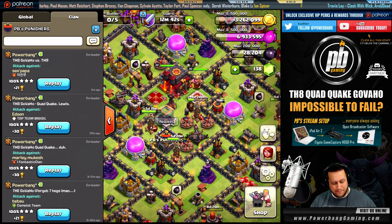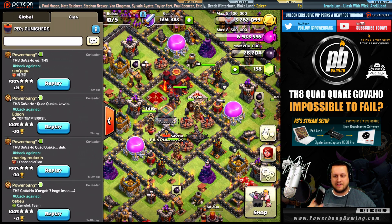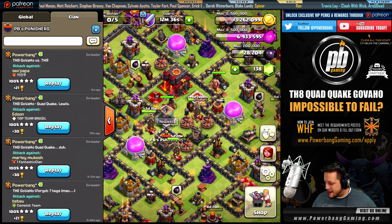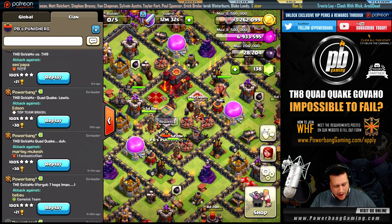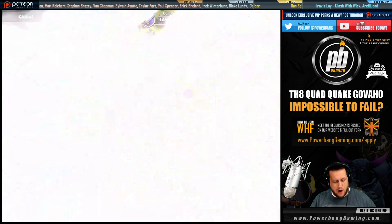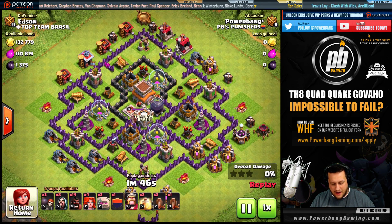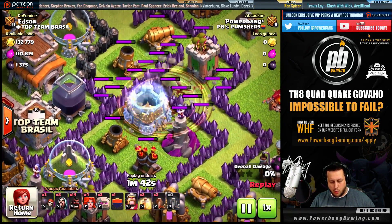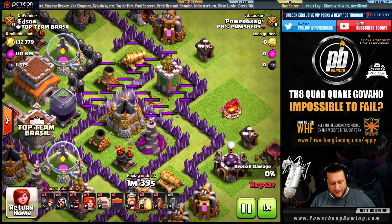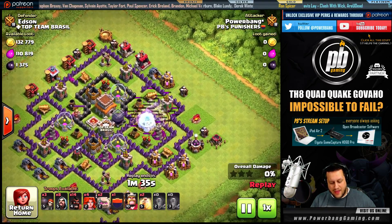The reason you're seeing all of these in replays is because I don't have access to my Town Hall 8 device — I can't use that on my recording device, which is my iPad. So let's watch more Town Hall 8 Govajo with a Quad Quake. The Quad Quake goes down over here, opening up the corner wall all the way to the core — no wall breakers even needed there.